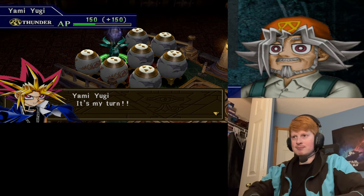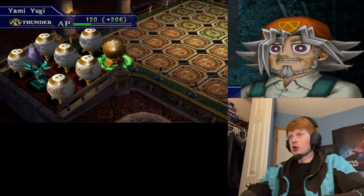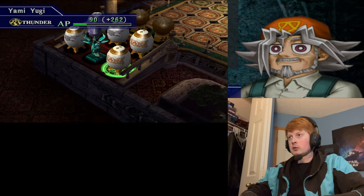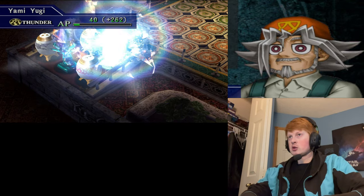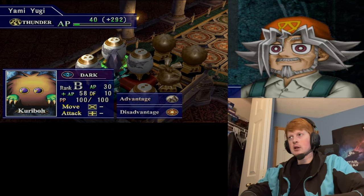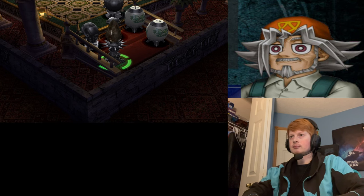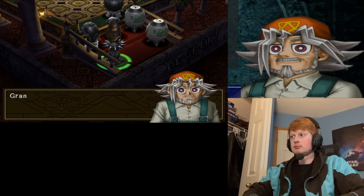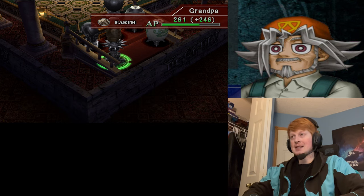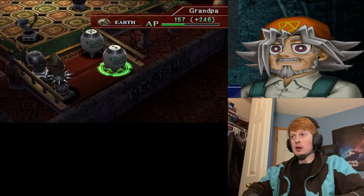It's my turn! Alright, my move. Let's start off by summoning these Karibos. Summon one fire monster — I think I might be able to summon one more monster at least, one of these Karibos here. That'll do for now. Grandpa, you can't attack yet — you gotta move your monsters to me, then you can attack. Okay, you're getting somewhere. Summon the Petit Moth.